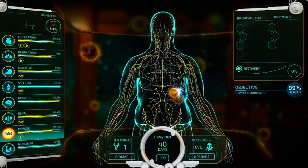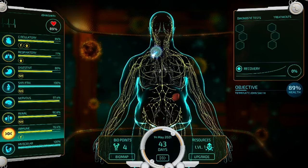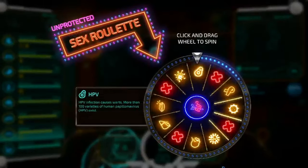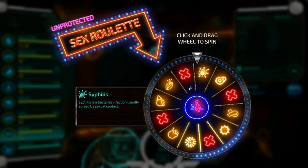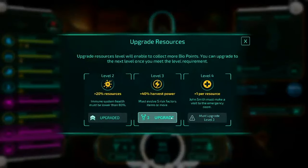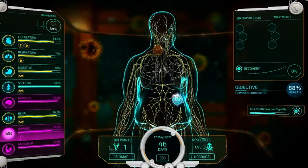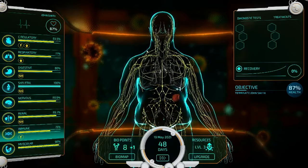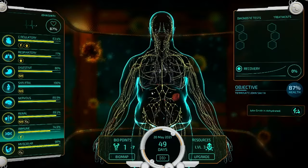While it might be tempting to pour all your resources into diagnosing and treating diseases, neglecting lifestyle and medical support can have dire consequences for your patient — or aid your sinister plans as death. As you progress, the cases become more complex, pushing you to refine your strategies and make more nuanced decisions. The game doesn't let you advance to the higher echelons of medical school or the depths of the morgue without proving your mettle. And with each round, you're granted passive bonuses to tailor your approach further, adding layers of strategy to your gameplay.